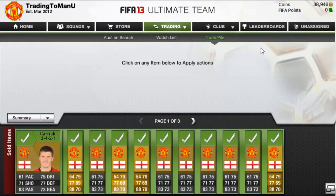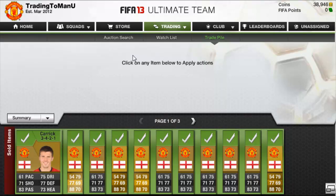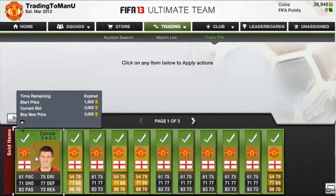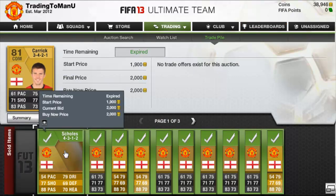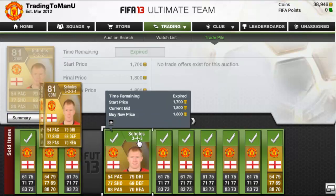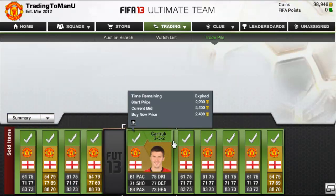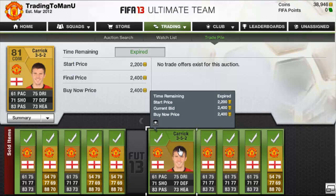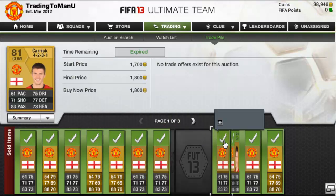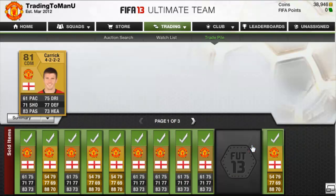We are back, and as you can see everything has actually sold and we're up to 38,946 coins. Michael Carrick sold for 2k, Paul Scholes for 2k, another Carrick for 1.8k, another Scholes for 1.8k, another Scholes for 1.8k, another Scholes for 1.8k, a Michael Carrick in the 3-5-2 CDM sold for 2.4k, another for 2.4k.